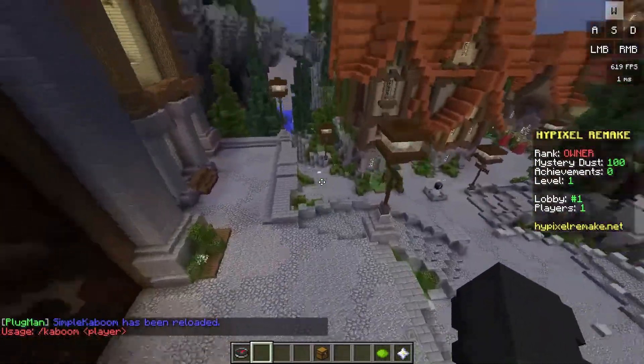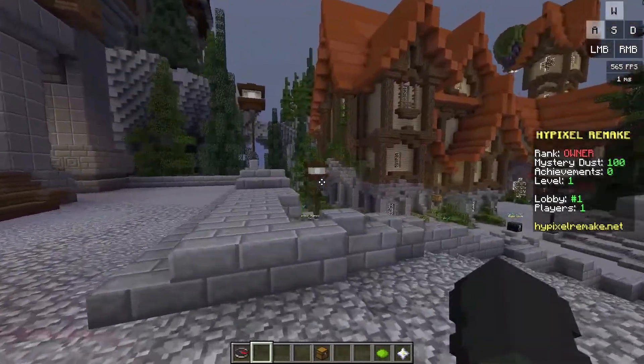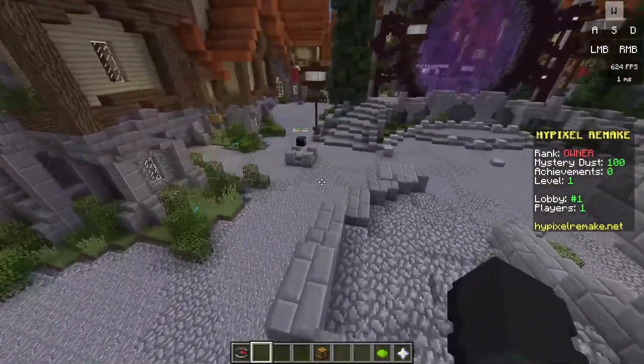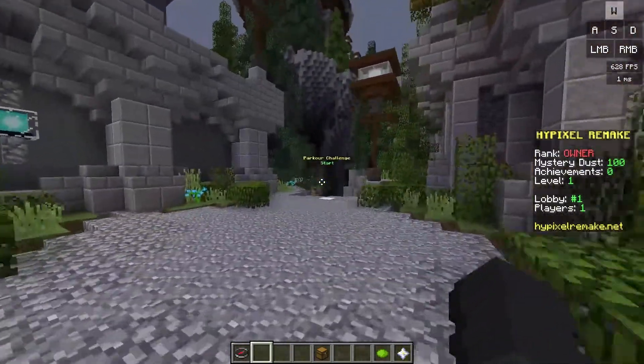Slash kaboom, discord link, and there we go. It doesn't come up on the screen that I was kaboomed, but it's fine - it doesn't really need to be there. It's just a fun command. Anyway, let's go ahead and get into the parkour course.